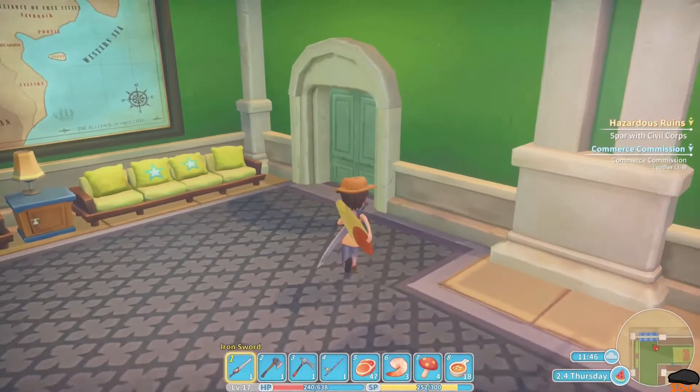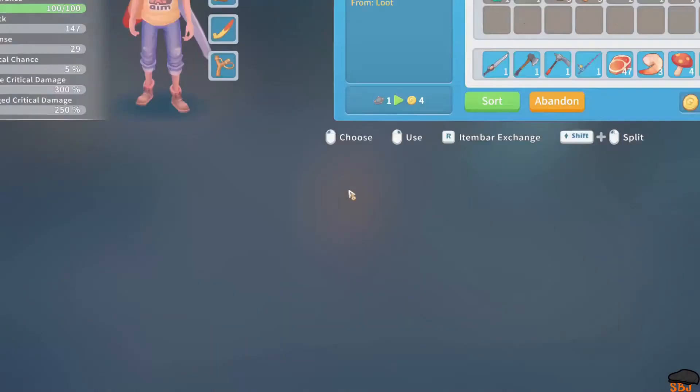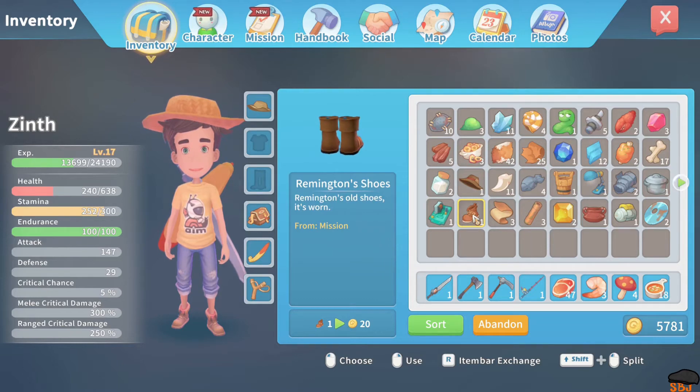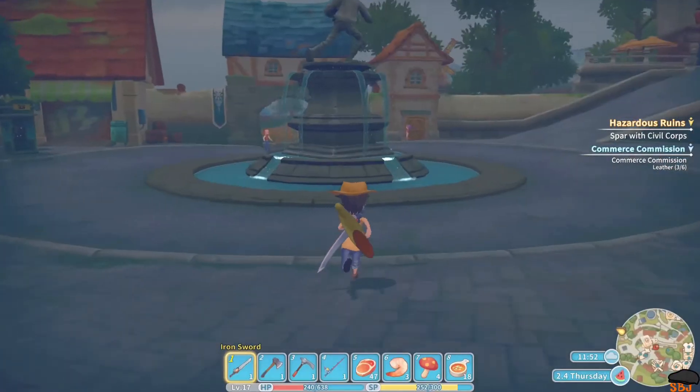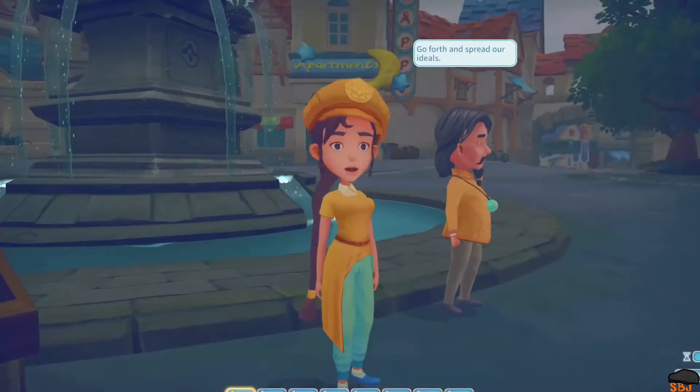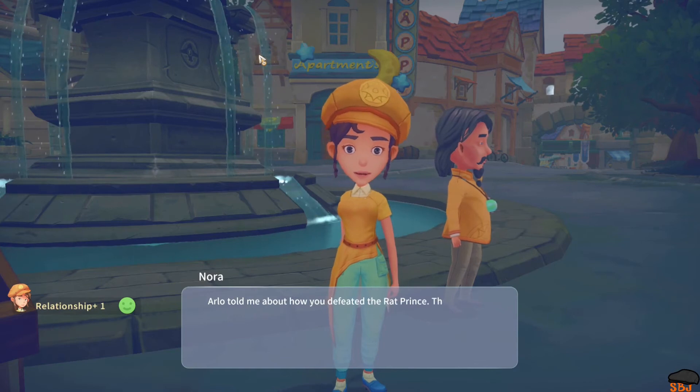We gotta go return each item individually to each of the residents. I believe this was Gust's lamp. Bandit cloth worn by bandits might be a symbol of sorts from loot. I need to go return Wemmington's shoes and pretty much all the stuff. We should talk to Nora — Arlo told me how you defeated the rat prince, that's very brave of you.